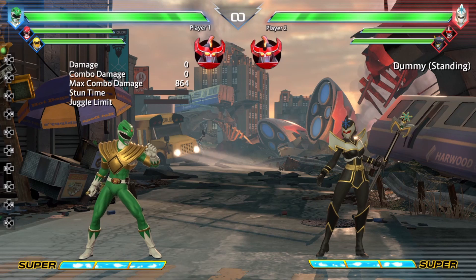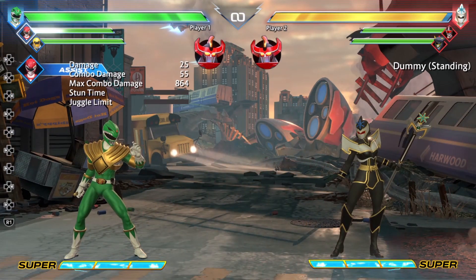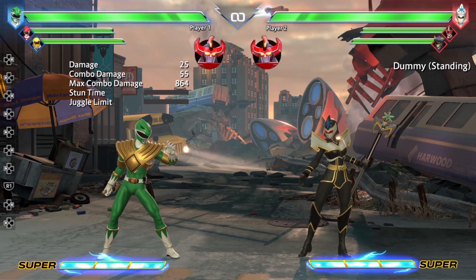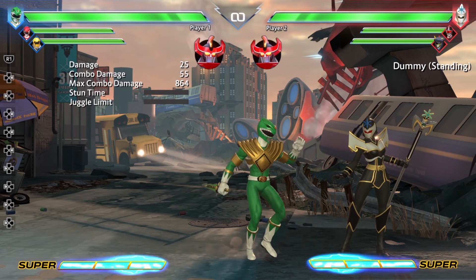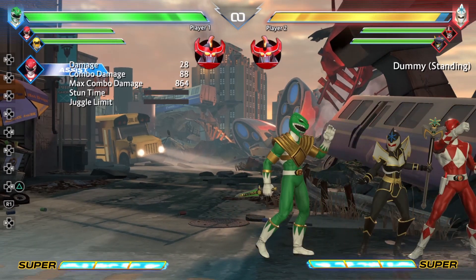The first assist we're going to start with is Jason's assist. Jason's assist is basically going to be his forward special, his Sword Wreckas. This is actually a pretty decent assist because not only is it fast and hits multiple times — which is pretty decent for lockdown pressure — it also hits off the ground as well.